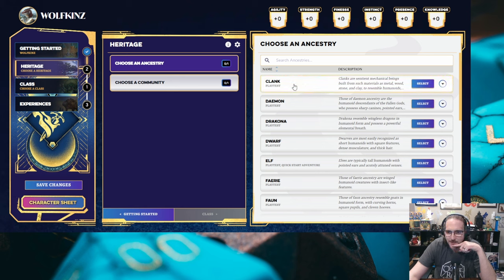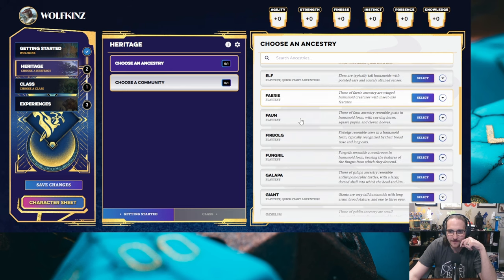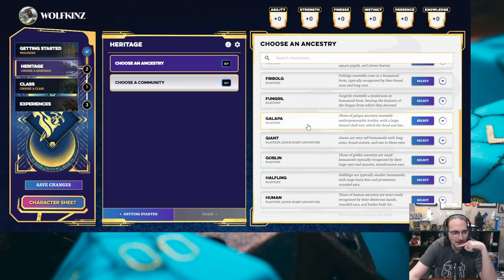Let's see what kind of ancestries we've got. Clank — sentient mechanical beings. Demon — humanoid descendants of fallen gods. Dracona — they resemble wingless dragons. Dwarf, Elf, Fairy, Fawn — resembling goats in humanoid form. Fur Bog. I thought that said Fun Girl — I was like, oh Fun Girl? Resemble a mushroom in humanoid form. I'm liking these ancestries. They're a little bit different.